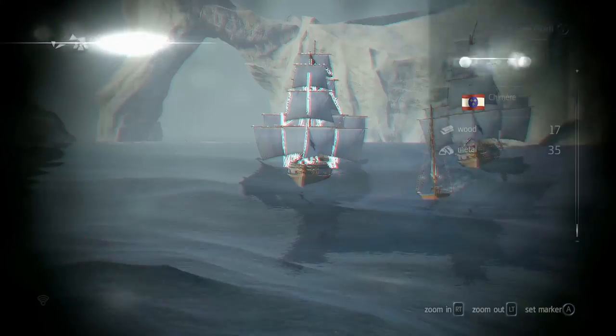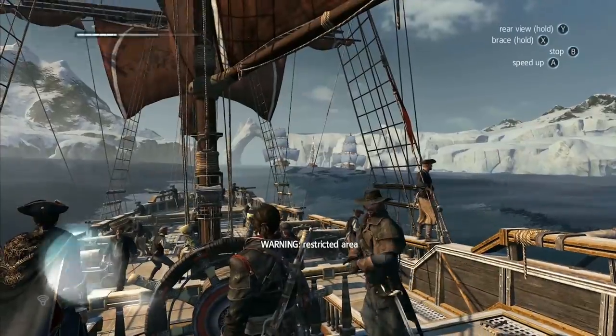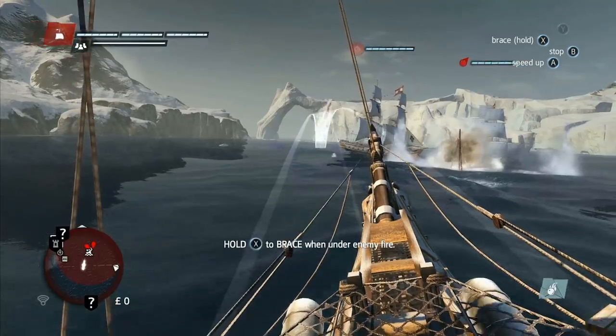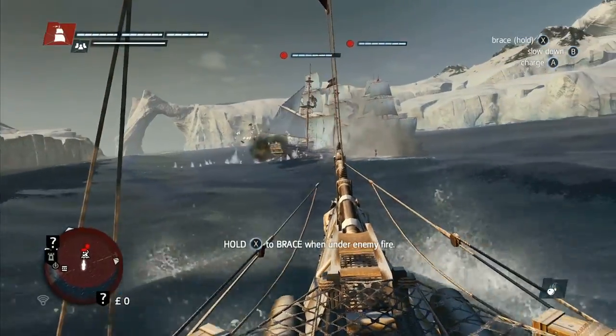Up ahead, we can see a restricted zone with French military ships guarding it. Let's attack them now. For attacking at long range, we can use the mortar. Next, we can use one of our new Templar weapons, the carronades, which are front cannons that fire explosive shots — great for stunning fast enemy ships.